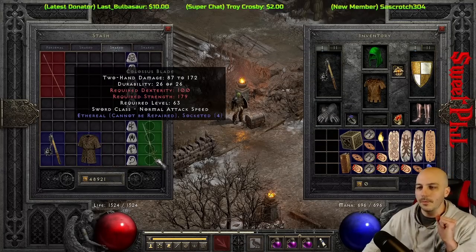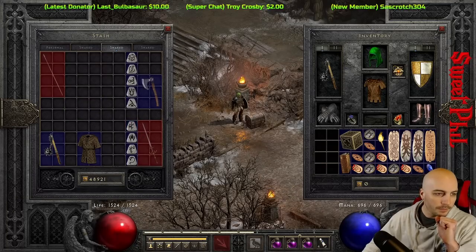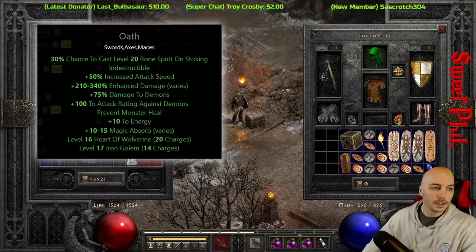Now we're going to come over here and throw an Oath in. The rune order is Shael, Pul, Mal, Lum — this one has a wide variance on the enhanced damage, 210 to 340. Going to double-check it: Shael, Pul, Mal, Lum — and let's get this thing rolling.